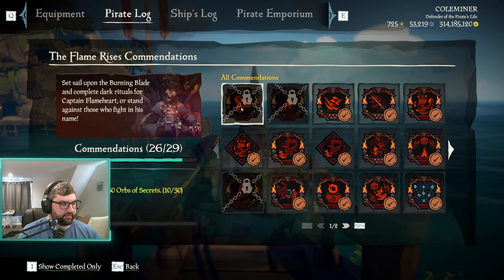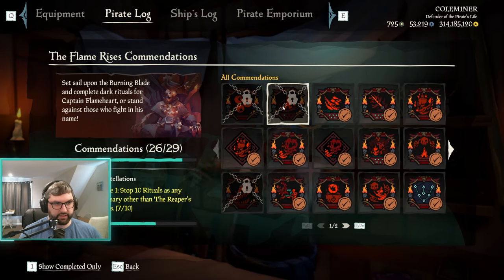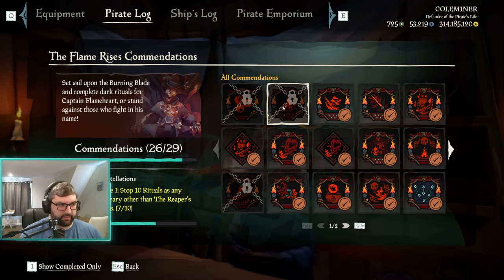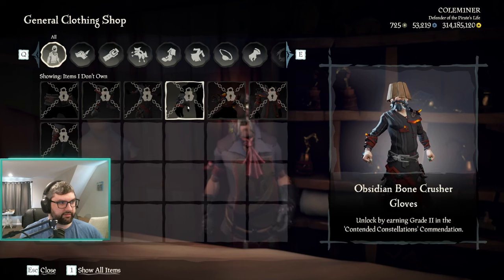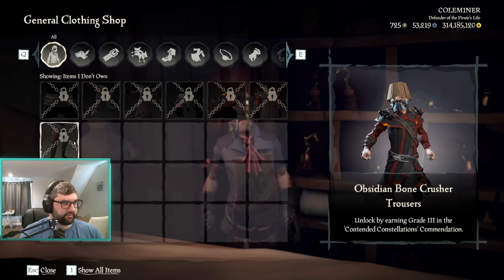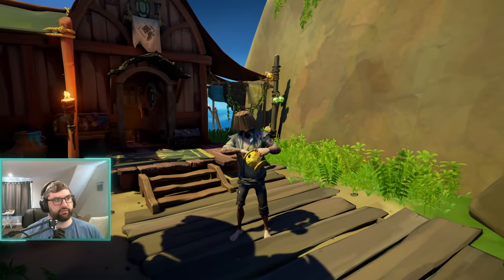For the Contested Constellations commendation, you have to sell 30 orbs of secrets — you get the cracked orb lantern for that. You also have to do 50 skeleton camps total, just normally, not as a burning blade or anything like that. You get the Obsidian Bone Crusher clothing set: belt, boots, dress, gloves, hat, jacket, and pants.